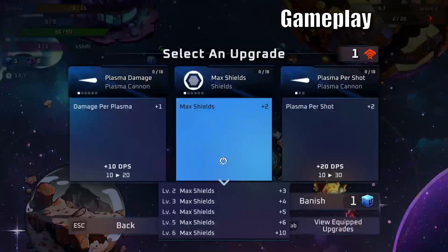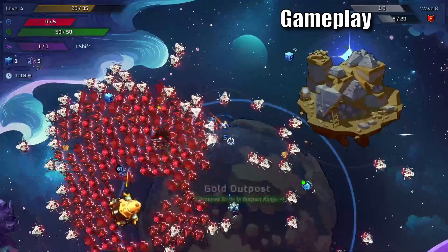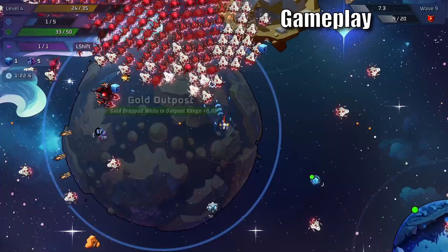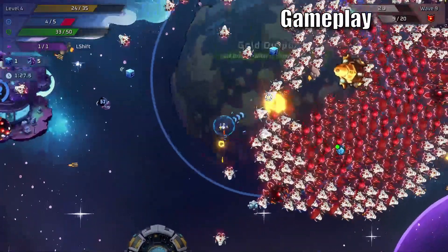Weapon upgrades vary from weapon to weapon. Some get more attack speed and more projectiles; others gain bigger area of effect and duration. One thing to notice is that your weapon will auto-target unless you press left click — then they will focus their fire on your aim. This is both useful and convenient since you don't have to aim all the time.